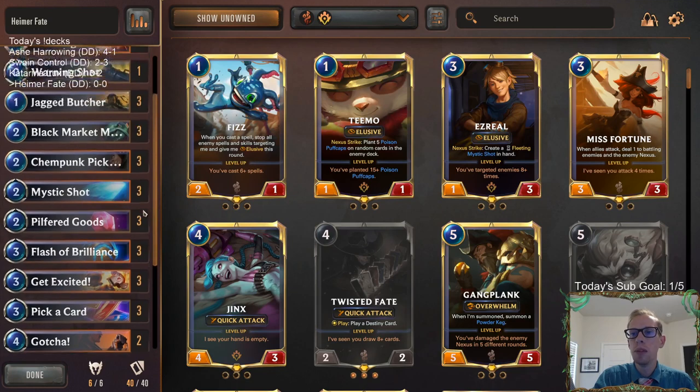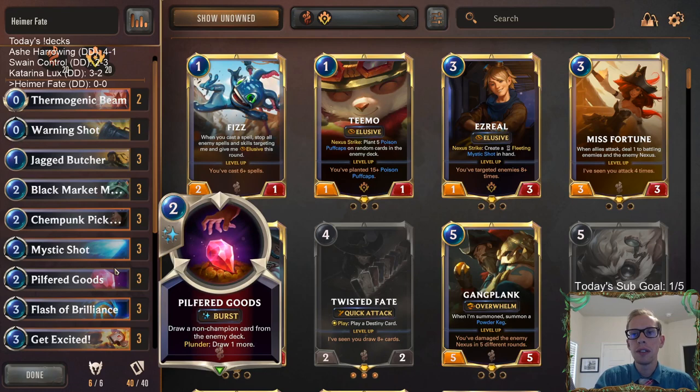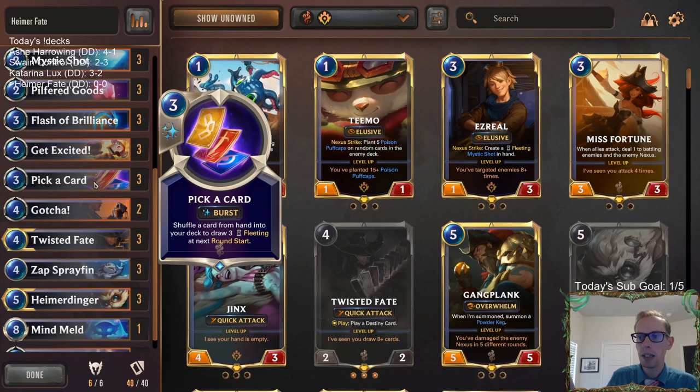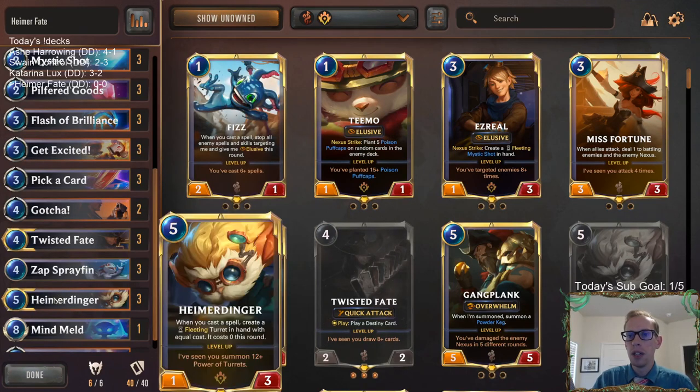We have all sorts of removal in here. For card draw, we have Black Market Merchant and Pilfered Goods - we know how good that combination is. We're also going with three Pick a Cards. I usually like permanent card draw more than Pick a Card, but Pick a Card is going to be important because it's a three mana spell - really important for Heimerdinger. We also have Flash of Brilliance. You need three mana spells for Heimerdinger.